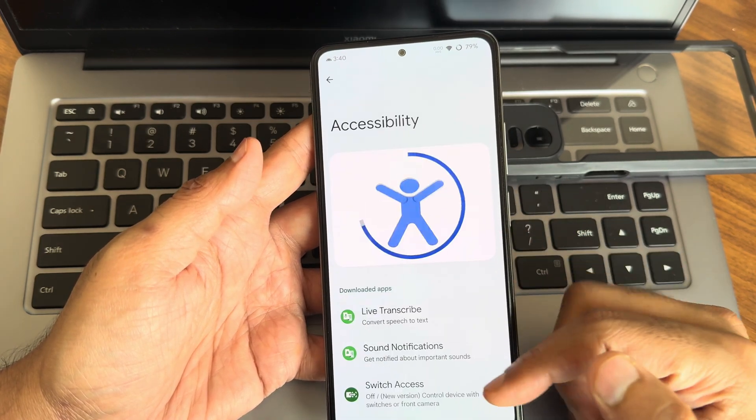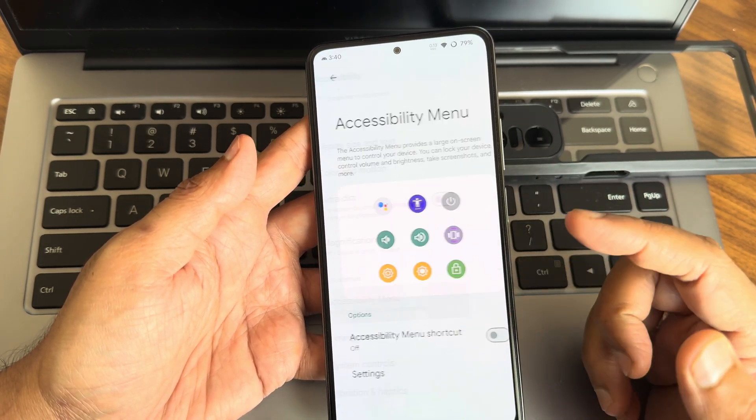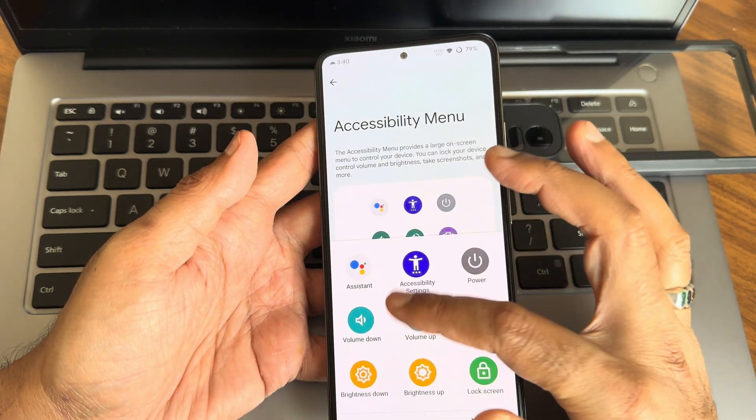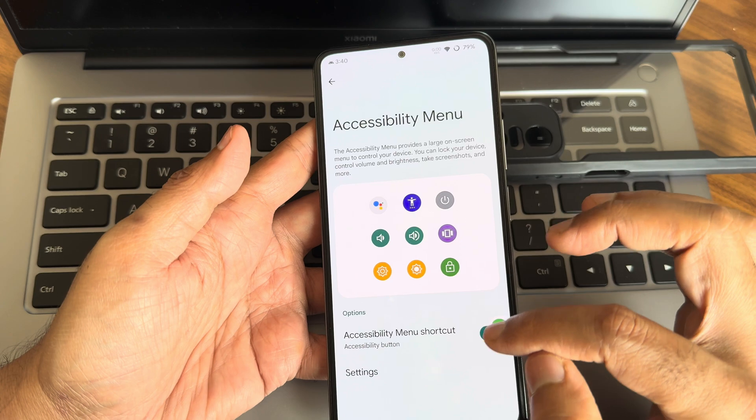The accessibility menu is my personal favorite and a handy feature — without actually using the physical buttons, you can control the volume from here, and other settings can also be done from there.